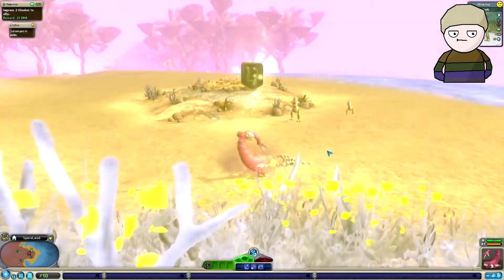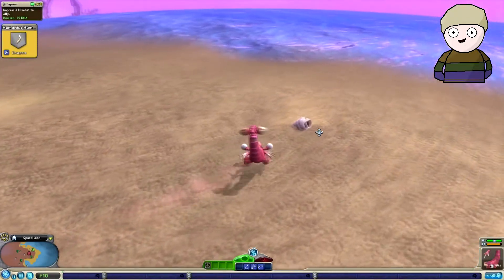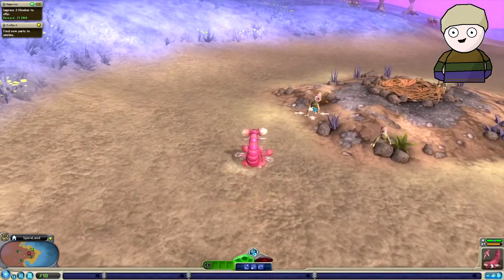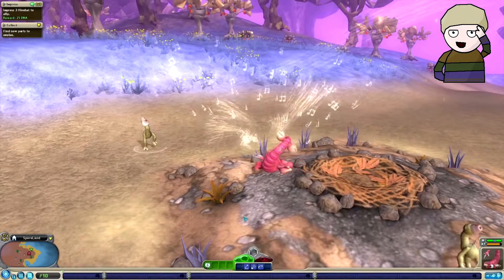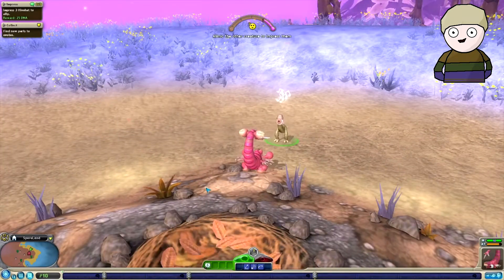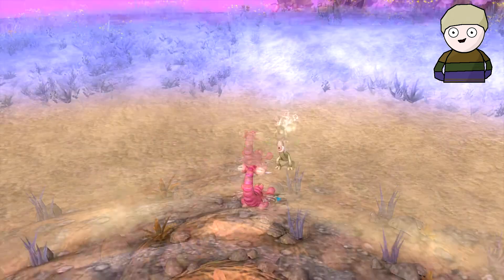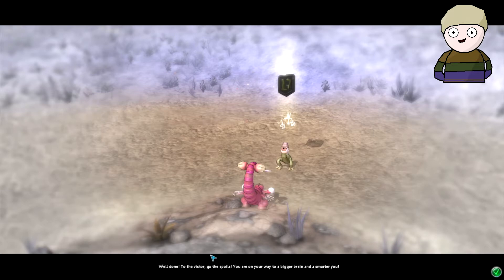What is this over here? A seashell — amazing! What happens if I use my special ability? He looks quite happy. I shall mimic the other creature to impress him — he seems very happy with me. Well done! To the victor go the spoils — you are on your way to a bigger brain and a smarter you.